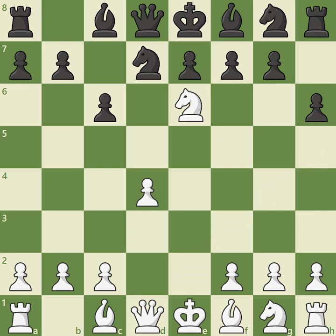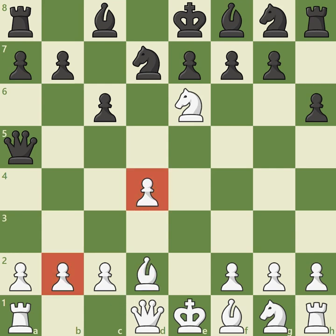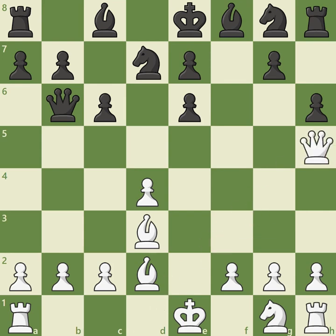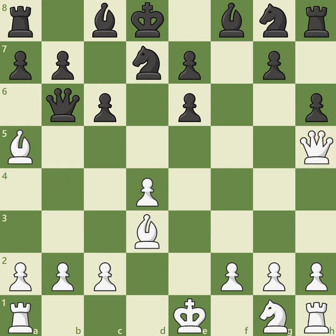Black should probably settle for queen b6, when White can gain the bishop pair with the promising knight takes f8. But if Black decides to play more aggressively with queen a5 check, provoking bishop d2, in order to add pressure against the d4 and b2 pawns with queen b6, now that the d8 square is no longer occupied by the queen, it appears f takes e6 is a threat. But White may calmly respond with bishop d3, enjoying an excellent position with a tremendous lead in development. The queen is tied down to the c7 square, and if Black makes the mistake of playing f takes e6, this allows the instructive tactic queen h5 check, forcing king d8 — White's queen is perfectly placed to support the deadly pin bishop a5, when Black loses the queen.